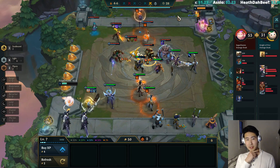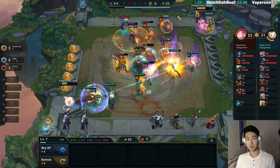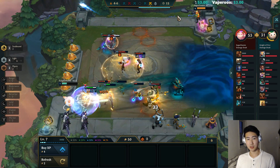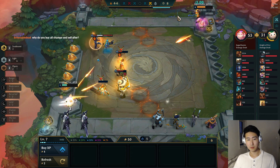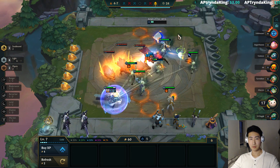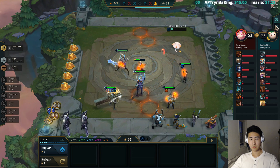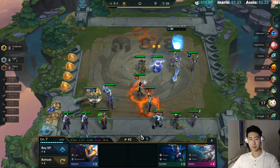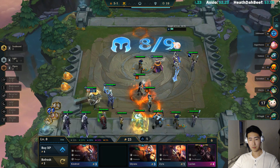All right, the Brand comp. Wow, his Yorick is really good — that Yorick is just carrying his team right now, he's at two stars. Gold coins. Let's level up. He's done.